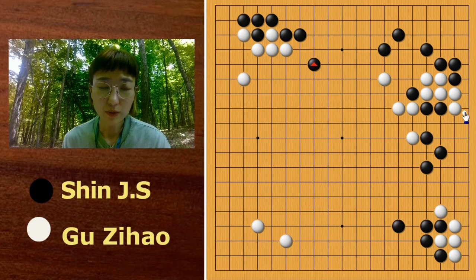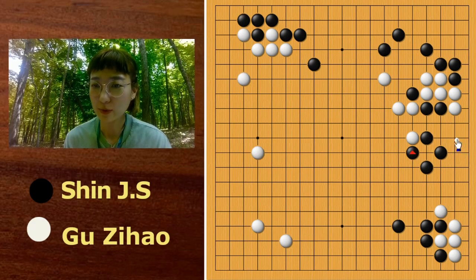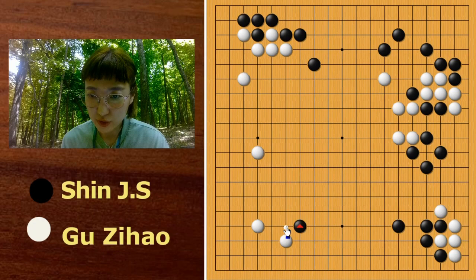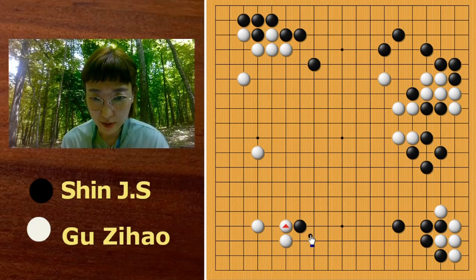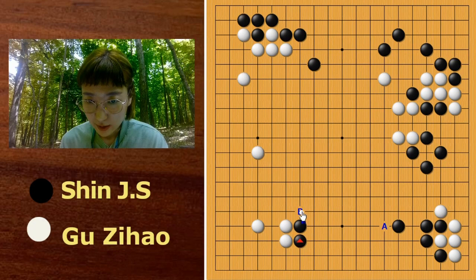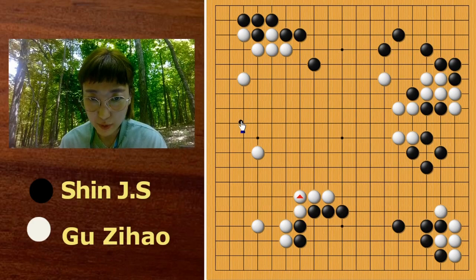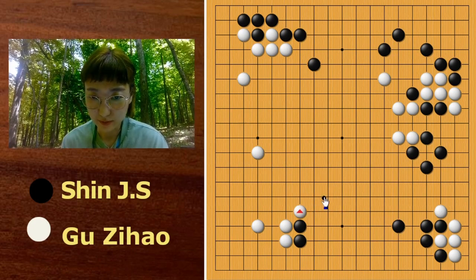Now the game is well balanced, so White played on the left side. And now finally Shinjinsou played here, and there is no bigger place, so Good job answered here. Shinjinsou then exchanged this and blocked here. It is very interesting — before AI we cannot think about this kind of move because this hit is very painful. But these days we can play here: if Black can make the lower side as his territory, it is big, and later Black can invade on the left side. This is a new concept.